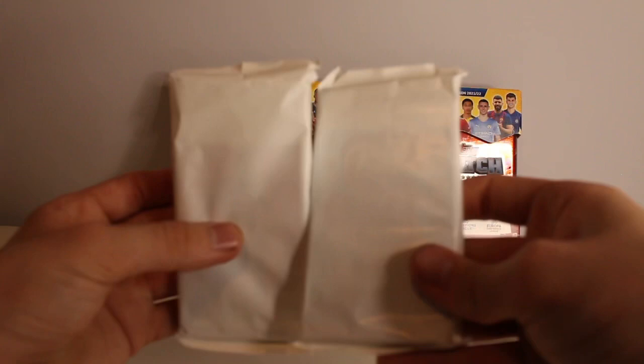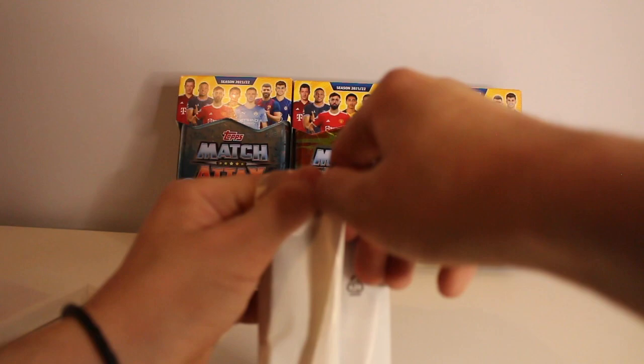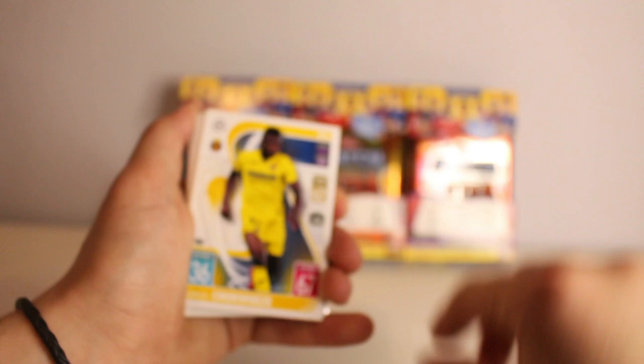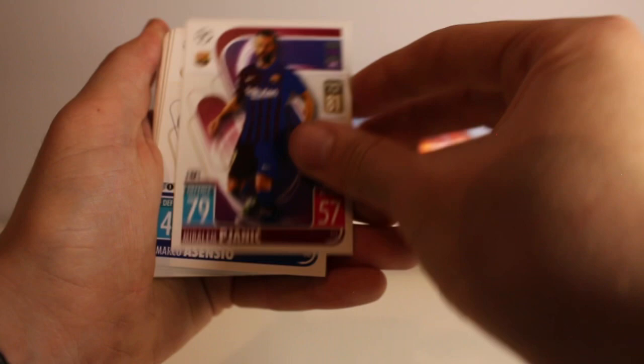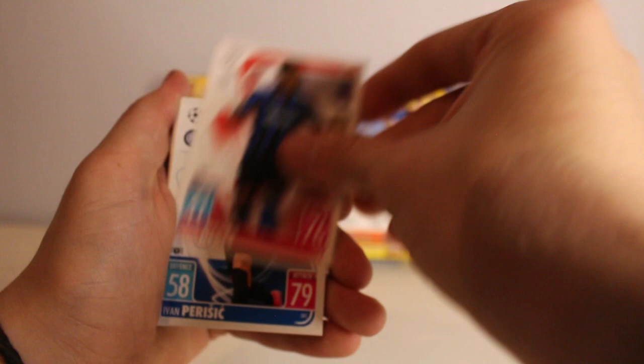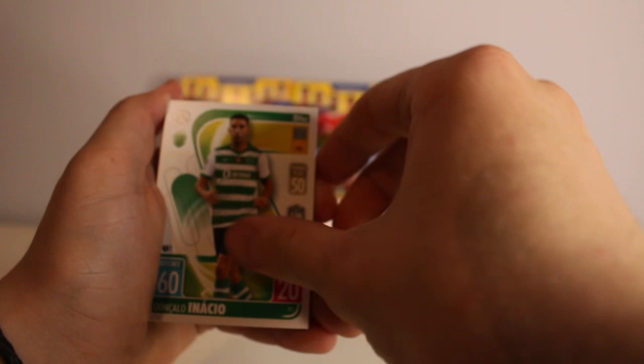As you can see, there are kind of two packs here. I'm just going to start from the front. We've got Spinozola, Correa, Sula, Handanovic, Roberto Lopez, Suso, Chukwueze, Lamela, Miralem Pjanic, Marcos Asensio, Lukas Fabianski, Thomas, Firmino, David Neres, Ivan Perisic, Raul Albiol, Goncalo Inchao, and the Real Betis badge.